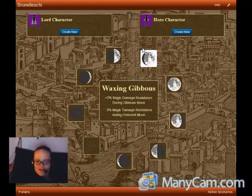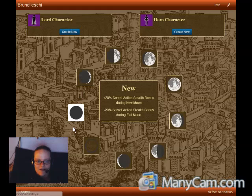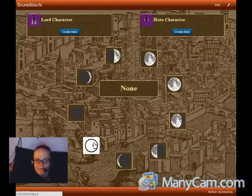Our next trait here is our favorite moon phase for our character. And like other traits, it comes with a bonus as well as a penalty for the opposite aligned phase. And if we don't want any of those, we can go ahead and pick none.